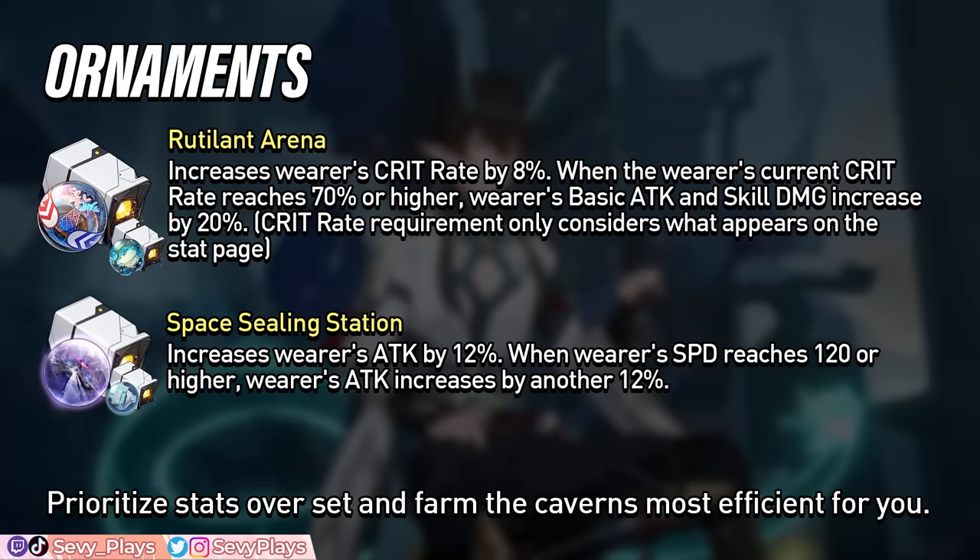And for the planar set, the Rutilant Arena followed by Space Sealing Station are his best options. The Rutilant Arena is generally better, though keep in mind that its crit rate requirement is fairly high to unlock its basic attack damage boost. It only counts the crit rate that appears on the stat page. Getting the right stat and good substat quality is also a huge consideration. You could also base your choice on whether you'd rather farm the Broken Keel set or the Fleet of the Ageless, which are paired with them respectively.